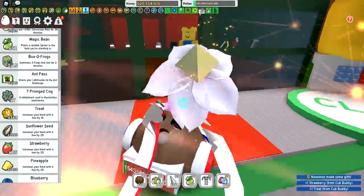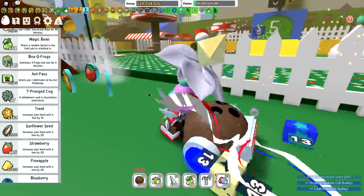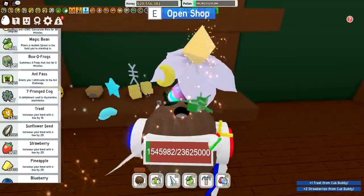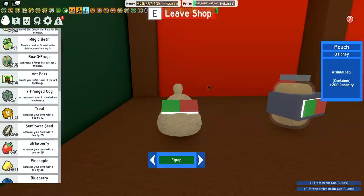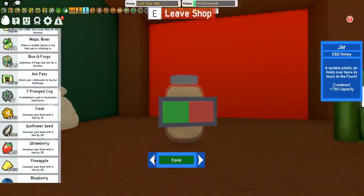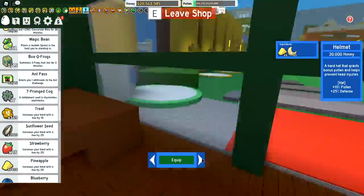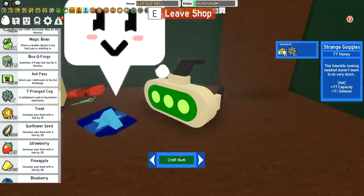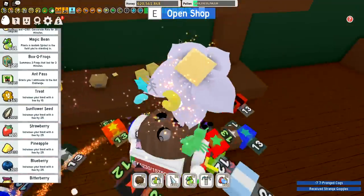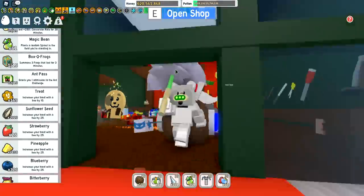Let's go back into the store and buy the goggles. If you don't have enough honey, you can get about 77 honey probably within 5 to 10 minutes. Open the shop, go back to goggles, and craft them. Now I've got the goggles - let's equip them. I already equipped them - cool, I'm wearing them right now. Don't worry that I'm a bear; my bear bee kind of turned me into a bear.